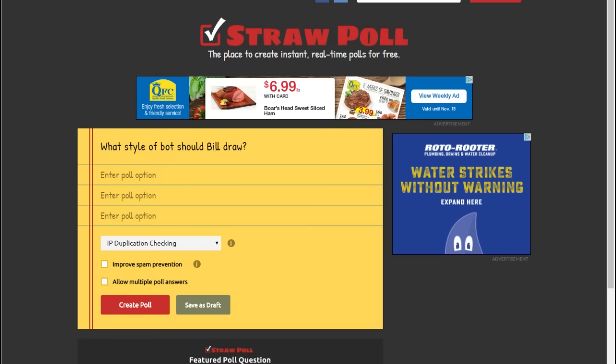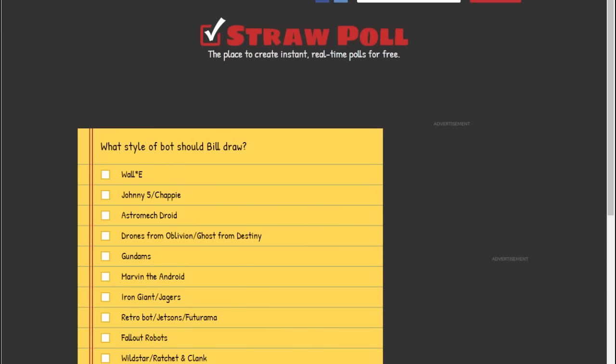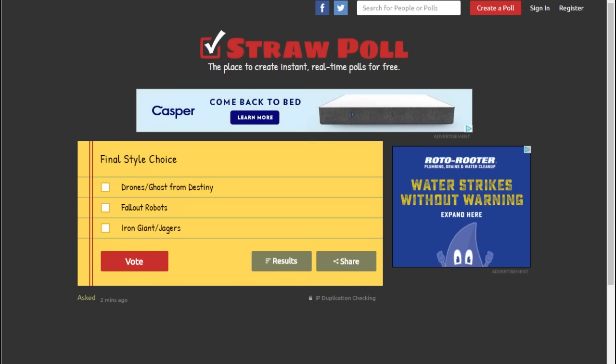Alright, we've got some fun options. We're going to create a poll and the Prop Tarts are going to vote on it. Go vote on the robot everybody and we'll see what I have to draw. Our top three are: the drones, the Fallout robots, and the Iron Giant. We're going to do a final vote on those.